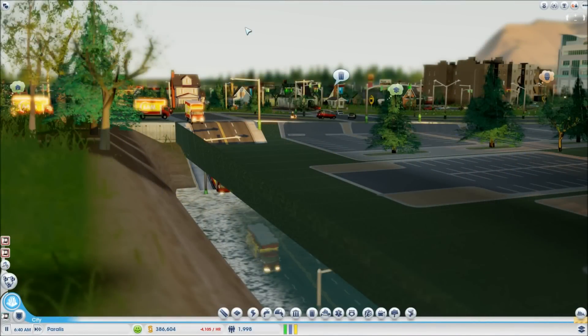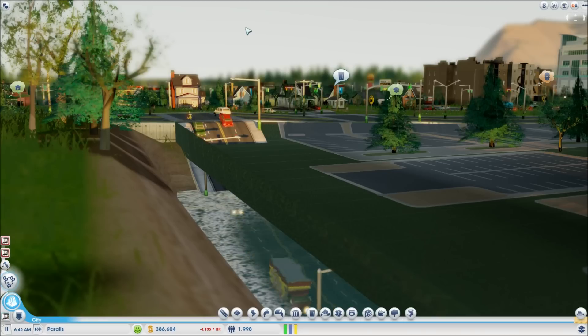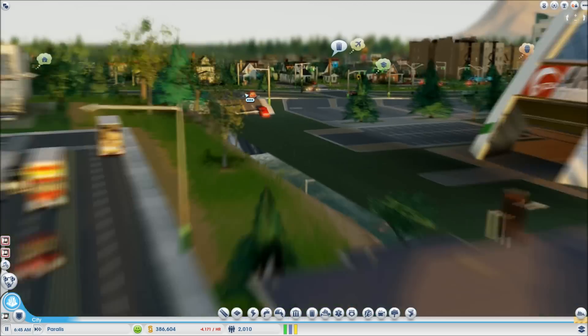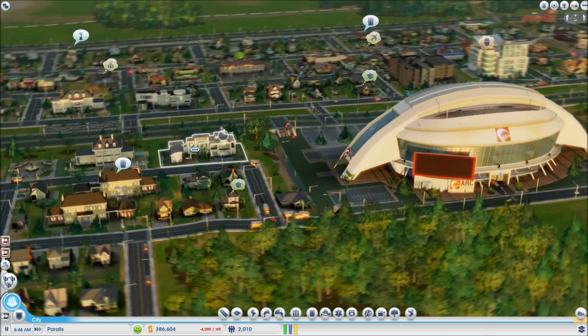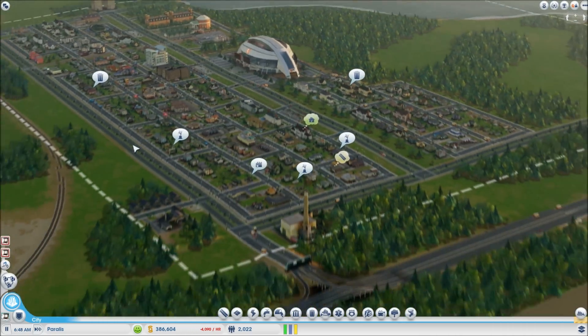All right guys, it is Kerales, welcome back to SimCity. Look at this road, it's like a car wash — how derp is this! This is bananas. So welcome back to Perales, the Paris-inspired city.